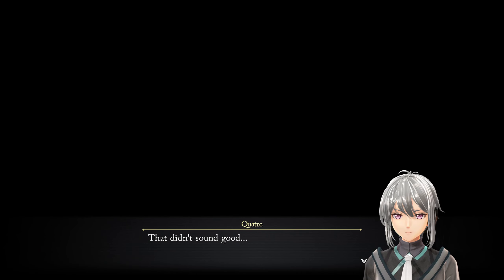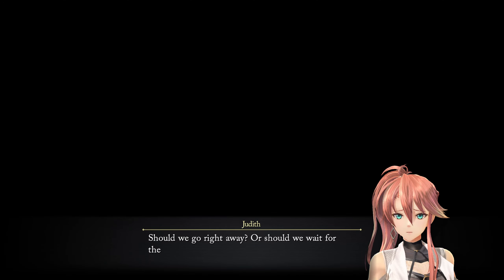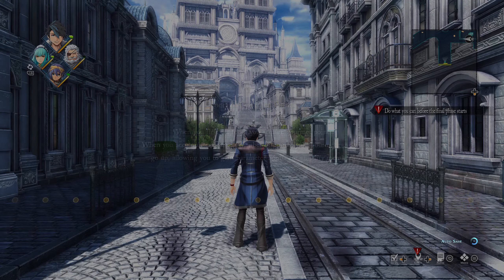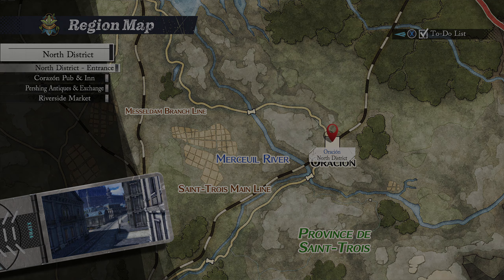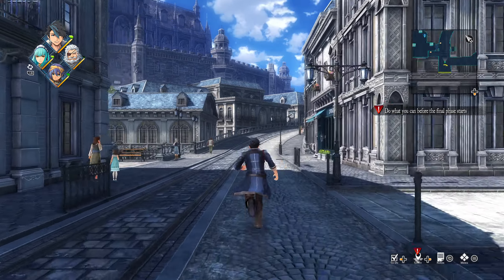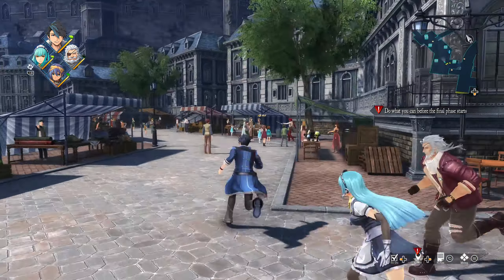What the hell is Elaine up to? Let's check for sub events first — heading to the east district. There's a sub event here — I recommend everything here. Oh whoops, can't interact with that sub event, not sure why.